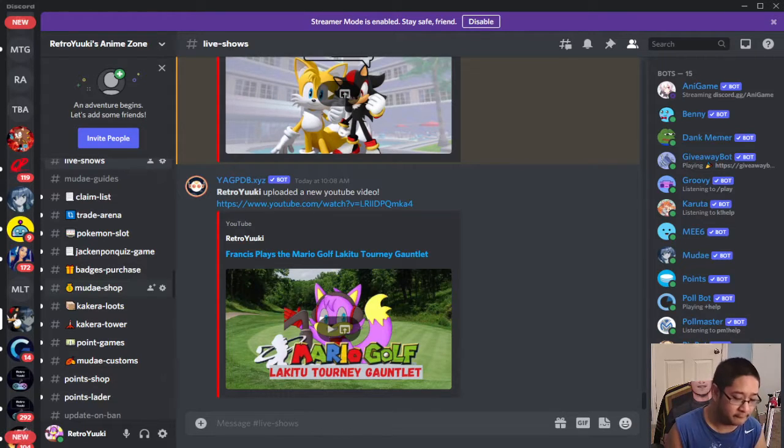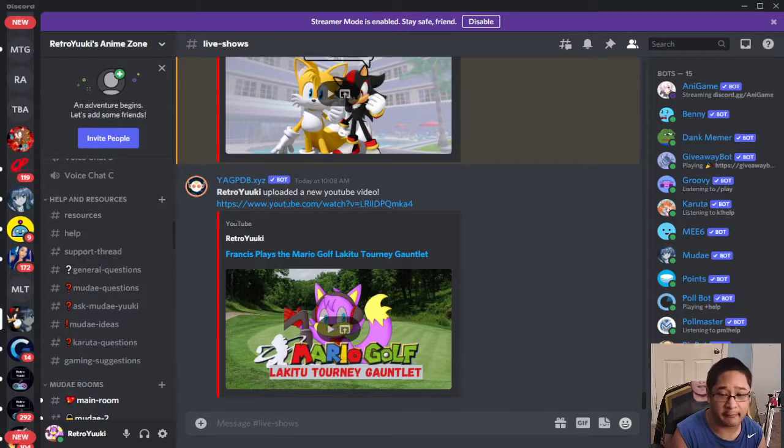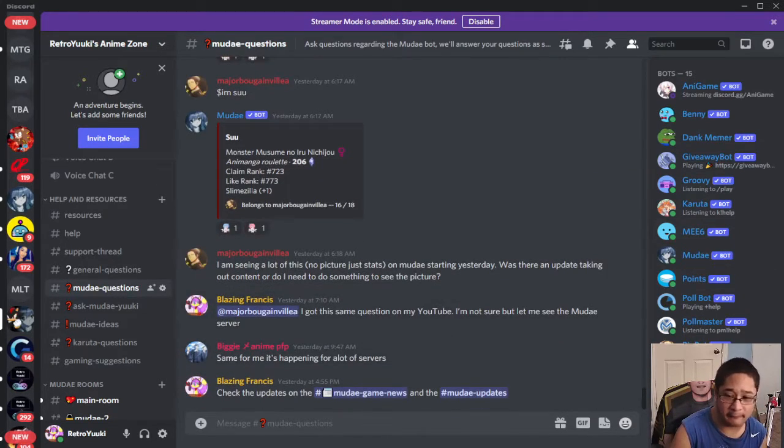Tip number four for new players of the Moody game: ask for help. Do not be afraid to ask for help in this game. There is a lot to learn in Moody Bot, which is why I created a helping resources area. There's a channel called Moody Questions — feel free to ask anything there. You never know; I might answer your question, or it could be a mod, or another member. Ask away, because our server is a community — a family of Moody fans.